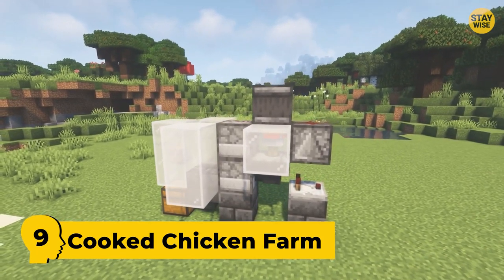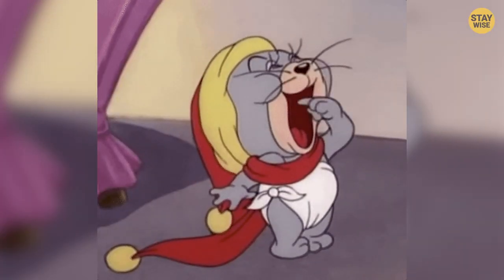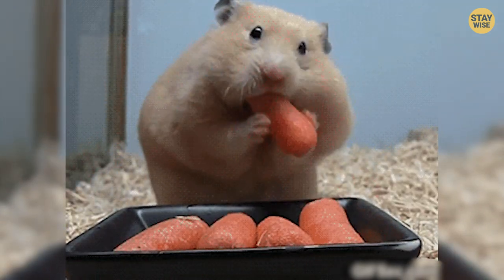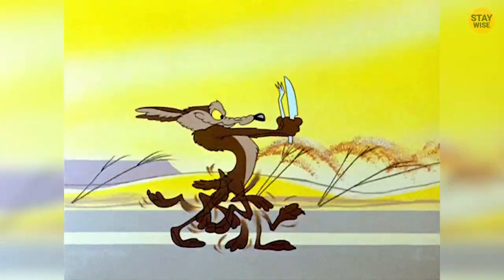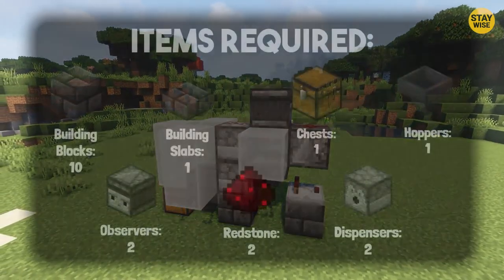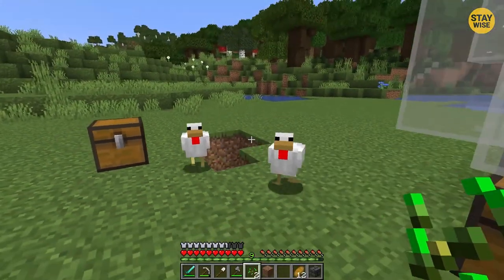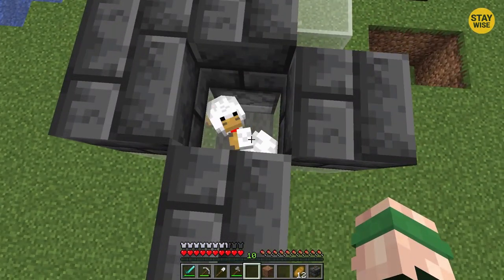Number 9: Cooked Chicken Farm. When playing survival mode in Minecraft, you have to look for food so that your player doesn't get too hungry. If it does, you won't be able to heal when hurt. You may also be unable to run fast and escape enemies. You can go hunting, find mushroom cows, or start a farm. Or, with some redstone, you can create a farm that spawns chickens and cooks them. Add that to your water source and the farm will move the cooked chicken to you.